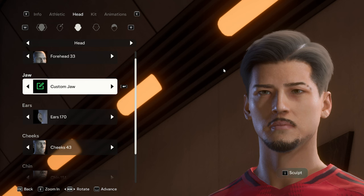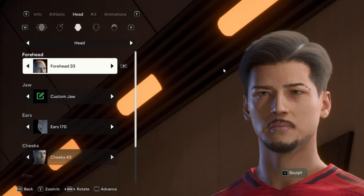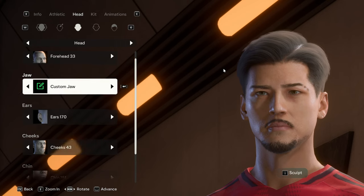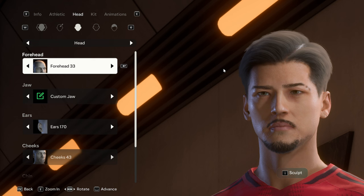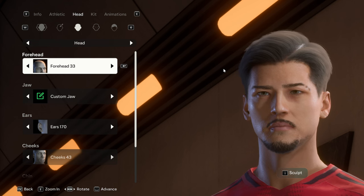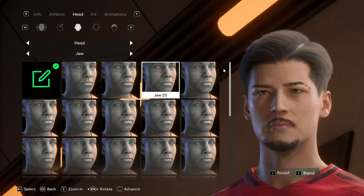I'm trying to ease you guys into advanced sculpting because if I go into the advanced sculpting for every single one of these, the videos are going to be really long. So we're just going to stick with the jaw for now. The forehead is 33, and for his jaw you can select jaw 23.